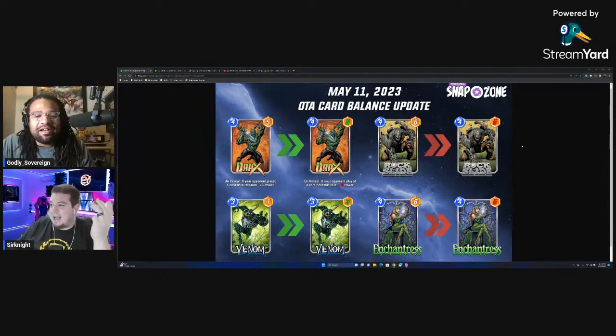Even if Drax is a 4-8 when his effect fires, I'm not sure that's enough. Imagine a vanilla 4-8 — would it even be broken? Probably not, because cards like Shang-Chi or Enchantress provide so much more value. Killing an America Chavez with Shang-Chi is a 12-power swing. Adding just plus-two power to Drax can't compete with that. I just think Drax is kind of a bad card in general, even with the buff.